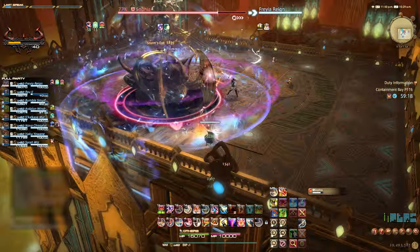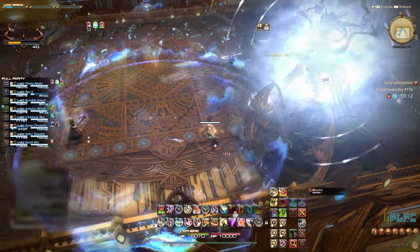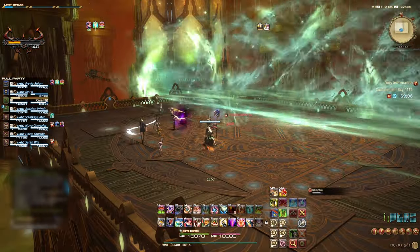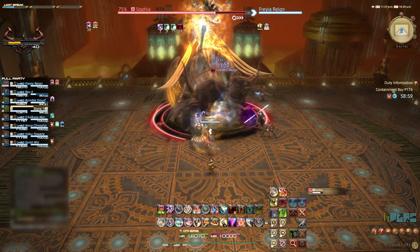Another ability used in Phase 1 and throughout is Quasar. This will place proximity-based damage markers on two random players. Distance yourself away from these markers to reduce damage taken. When Sophia disappears, make sure to avoid her line of sight, as she will charge across the arena dealing moderate damage, knocking players back and also adding another stack of vulnerability up.